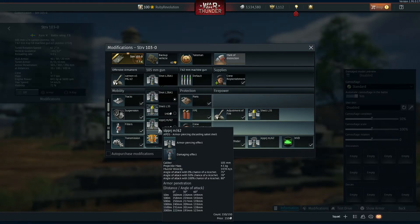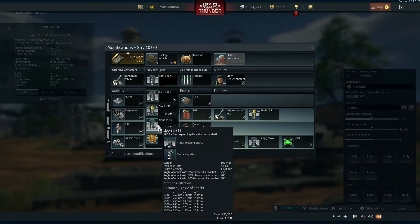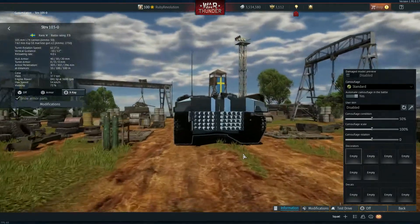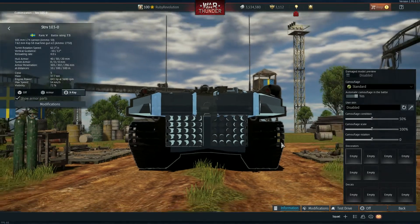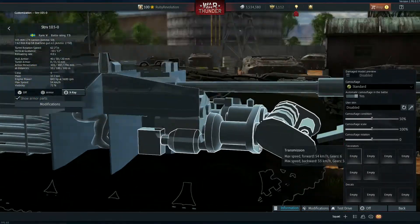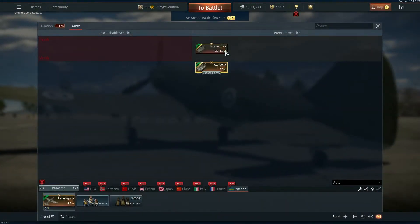This is basically the same loadout as a British L7 105 — it's practically the same cannon, just a domestically produced version. This also has a four second reload on this tank, which is pretty bonkers. Because the ammo storage works this way, it's not like the Lorraine 40T with a six-round loader — this is going to be four rounds continuously, which is going to be absolutely incredible.